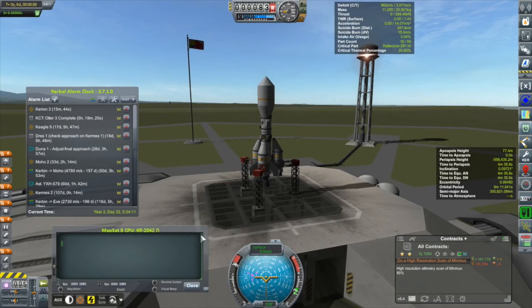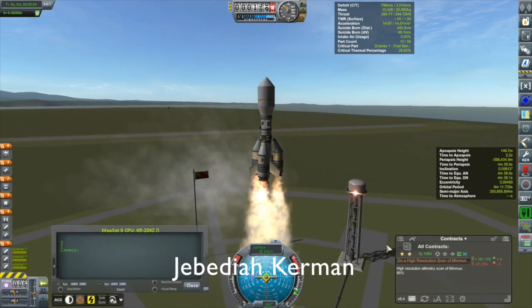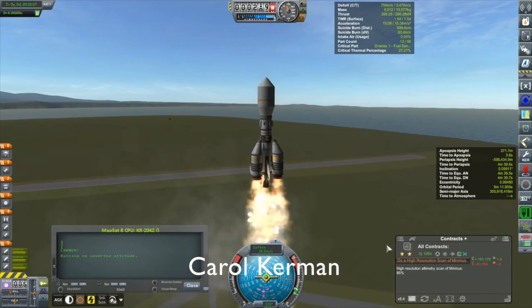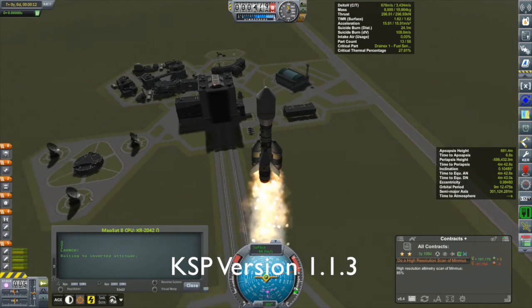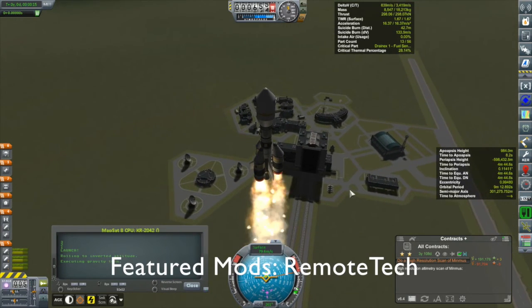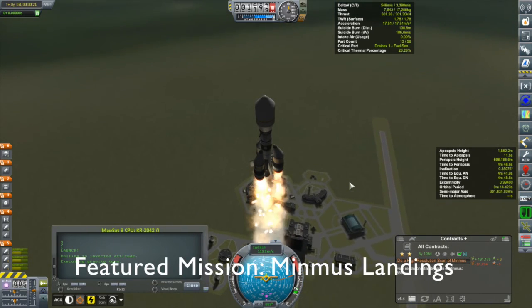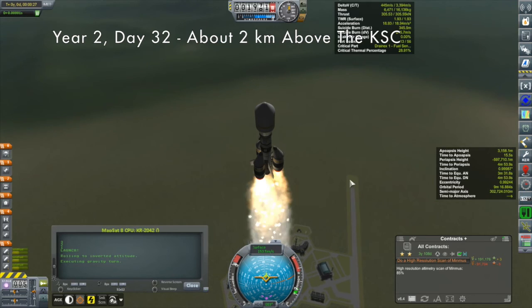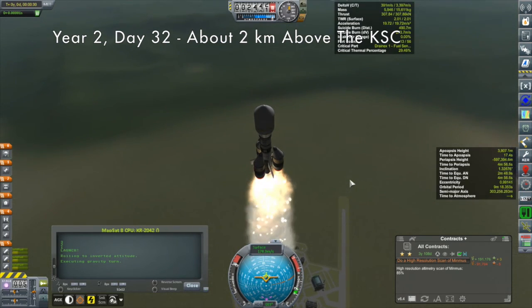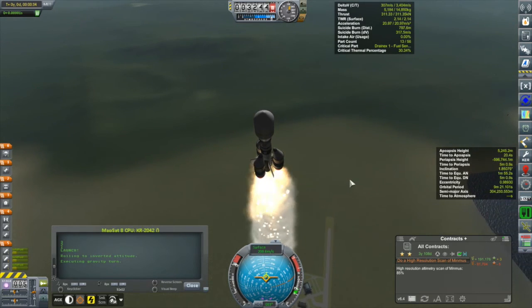Hi, my name is Mike Gaben and welcome to my KSP campaign. We are here with MapSat 8 - this is the second time you've seen this particular vehicle. The first time was a couple of episodes ago where it ran into an unfortunate mistake. I had a smart part to deploy the parachutes and it decided to deploy them at 65 meters rather than 65 kilometers. I guess I screwed up on the units, but as you can see we are well over 65 meters and everything is going fine.